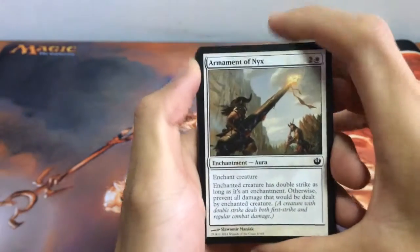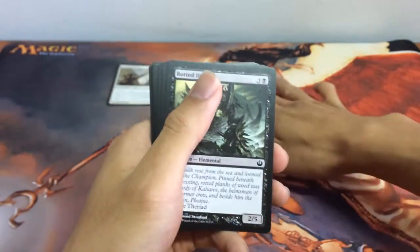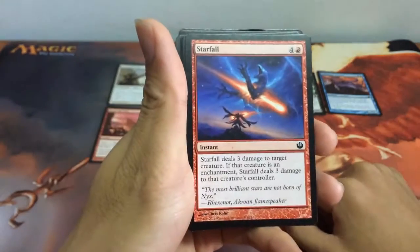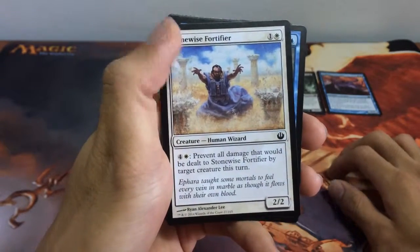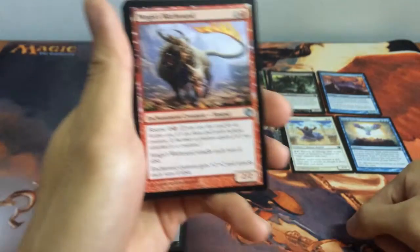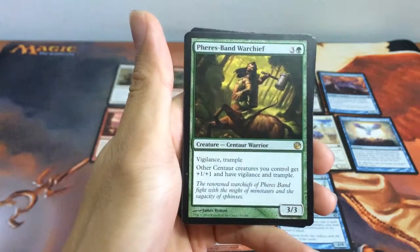So let's see what we have for today. First up we have Armament of Nyx, Pensive Minotaur, Fond of Fertility, Rotted Hulk, Godhunter Octopus, Rouse the Mob, Starfall, Cruel Feeding, Stonewise Fortifier, Rise of the Eagles, Tormented Thoughts, Moji's Warhound, Trident Cavalry, and for our rare we have Pharika's Band Warchief.